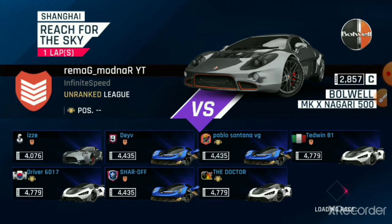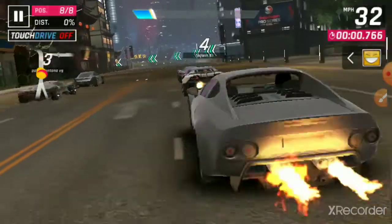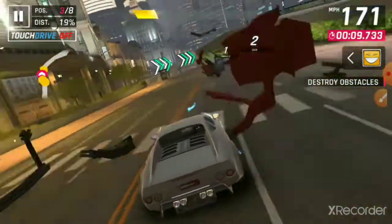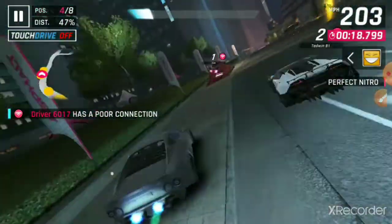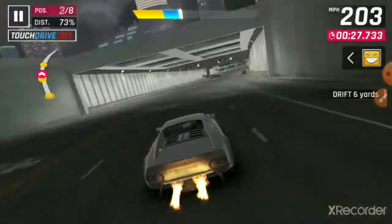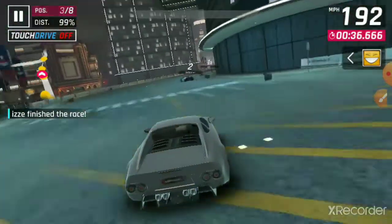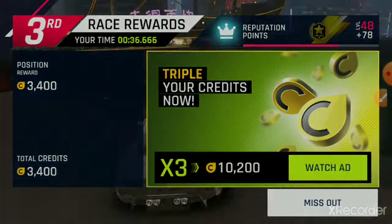It seems like I'm the only one using the Bolwell, and honestly that's pretty expected. Everyone else is using the higher-end cars. I think this car seems to be pretty good in C-Class — it's kind of in the middle, not up there with the best but not really bad either. This car does 203 miles per hour, and that's actually enough to get us third place. Pretty nice, especially because we're going up against pretty much all S-Class cars, save for that one Puritalia, which is B-Class.